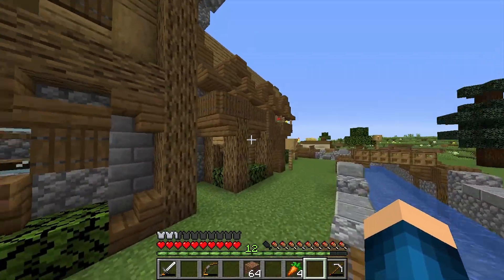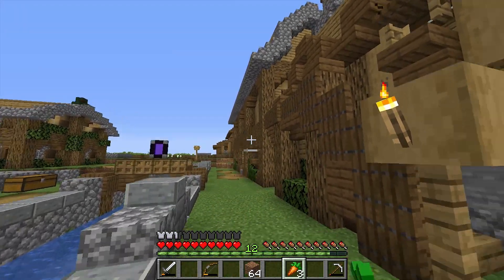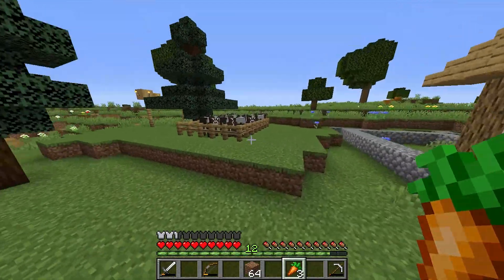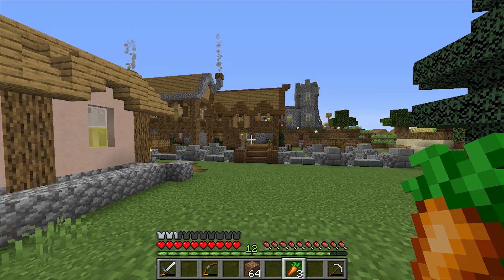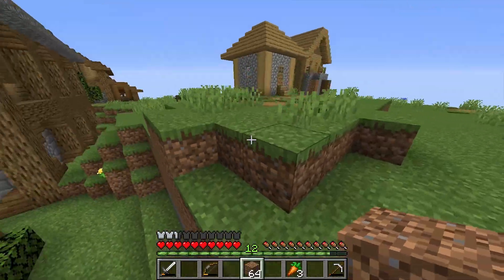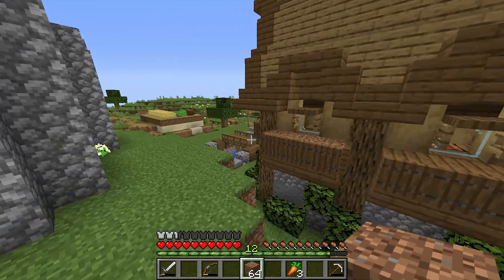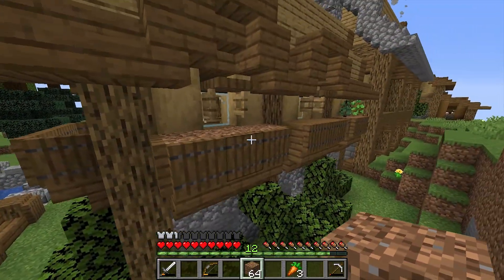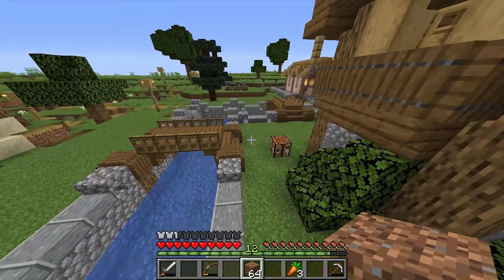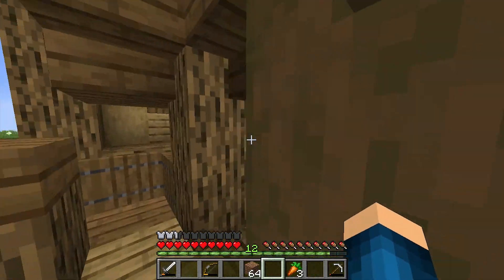Last episode I also said I would be transforming the smaller house next to the big one. Let me show you that - let's look at this from a distance. That's how it looks like. Look how beautiful. I'm going to make a quick tour around it. This is how it looks like from the back. I need to put in some more flowers. I really do need a silk touch shovel or pickaxe to get myself some grass blocks, because now it's just dirt and it doesn't look that good. Let's go take a look at the house from the inside.